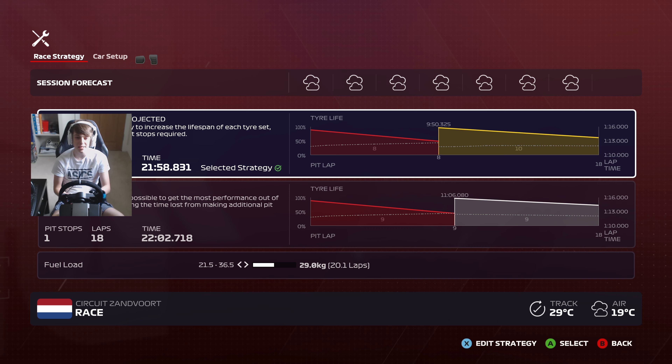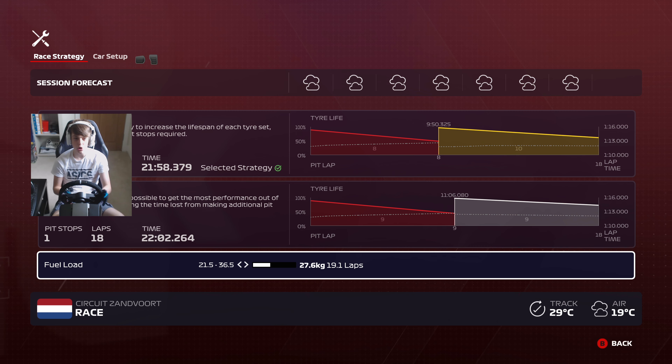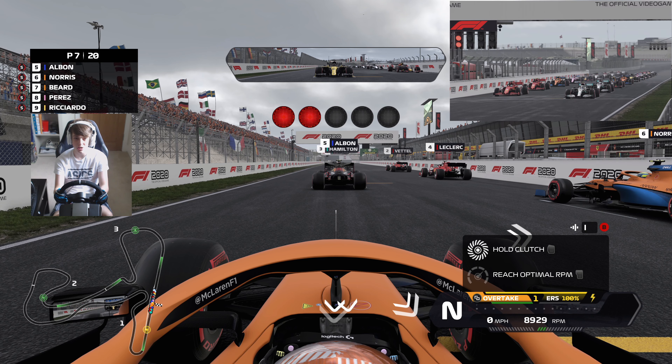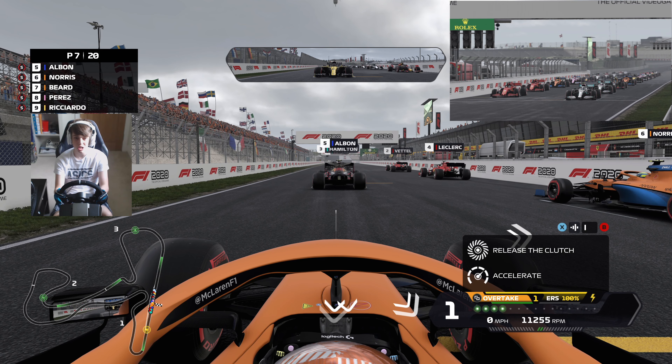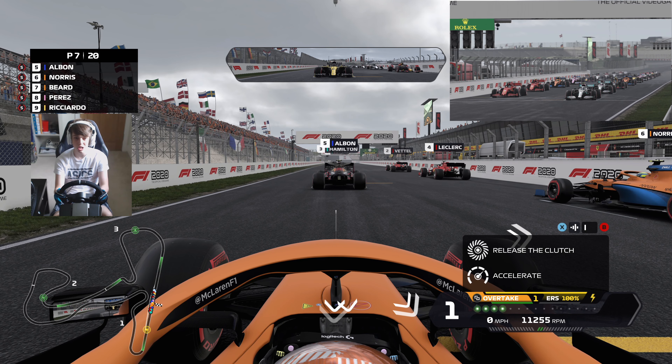Now that we've got some points on the board, let's continue this form and aim for another top 10 finish. Strategy is pretty simple — a nice easy one-stop, with the team recommending we pit around lap 8. Hopefully we can try and get the jump on our teammate Lando and get the first call on the undercut. Today is all about keeping it clean and tidy, and hoping others around us make mistakes. Starting P7 for the Dutch Grand Prix.